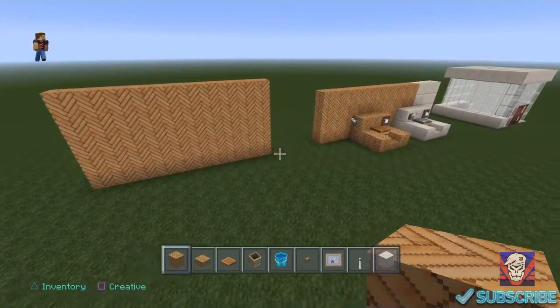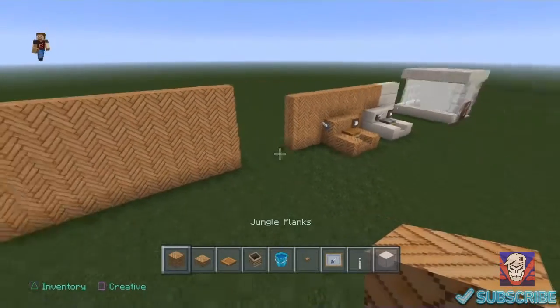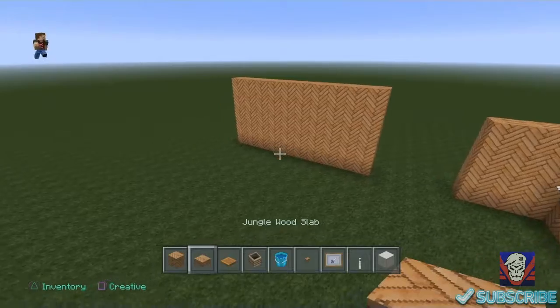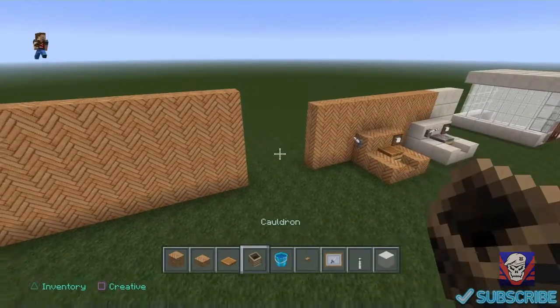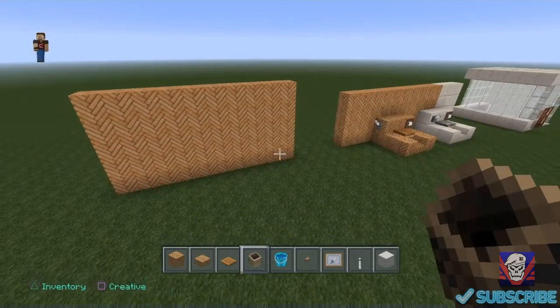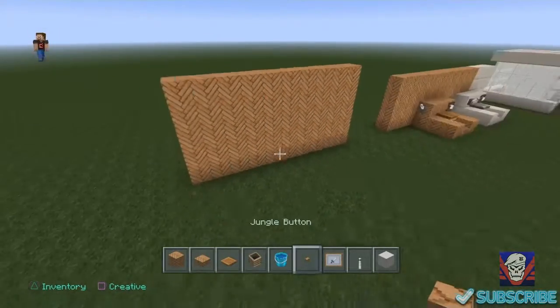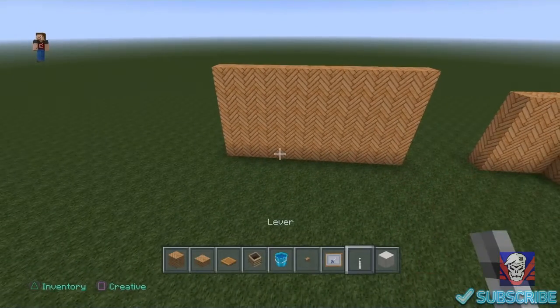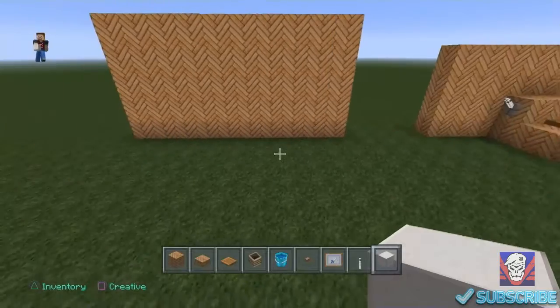For the first build you're going to want to build your toilet against the wall. You're going to need jungle planks, jungle wood slabs, a jungle trapdoor, a cauldron — it's a thing you put water in — a water bucket, a jungle button, an item frame, a lever, and white wool. You're going to need this for your toilet.